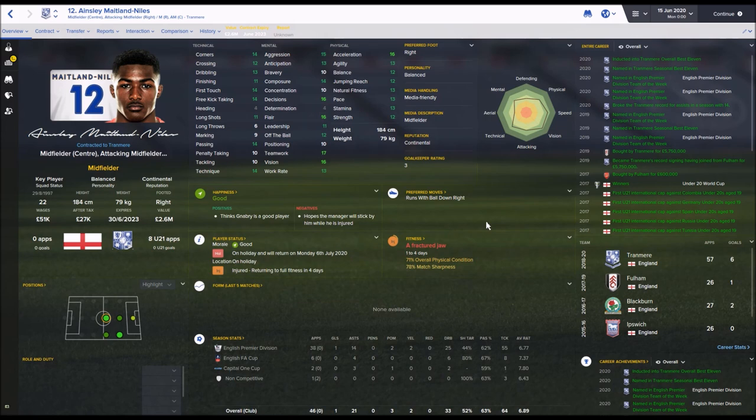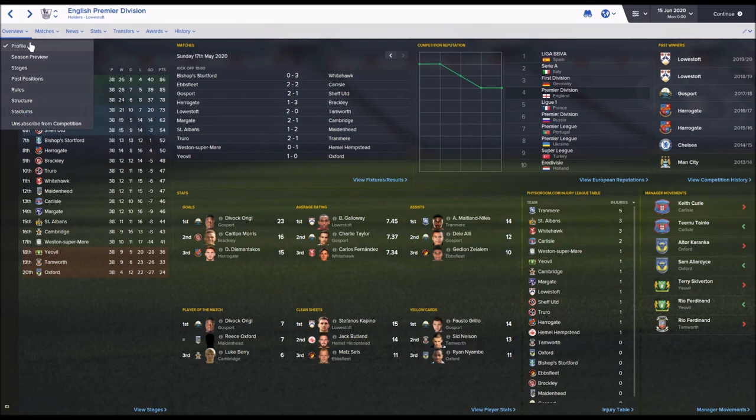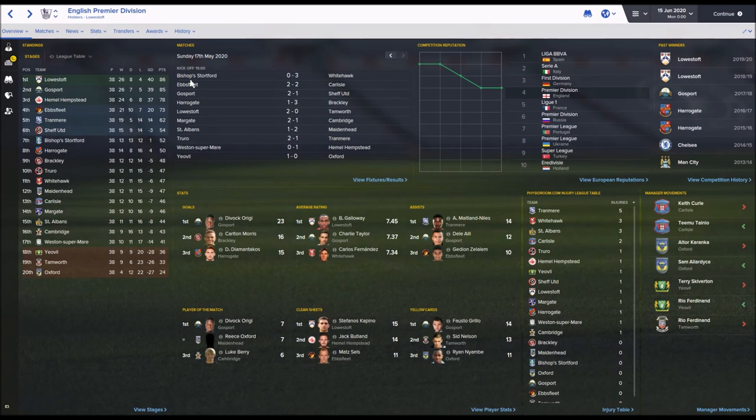The assist leader this season started at Arsenal but is now at Tranmere Rovers, having been bought by Fulham for £600k winning the Vanarama South before moving to Tranmere for £7 million. Rio Ferdinand lost his job as Tamworth manager after they were relegated, and Sam Allardyce is in charge of Oxford but couldn't keep them up either.